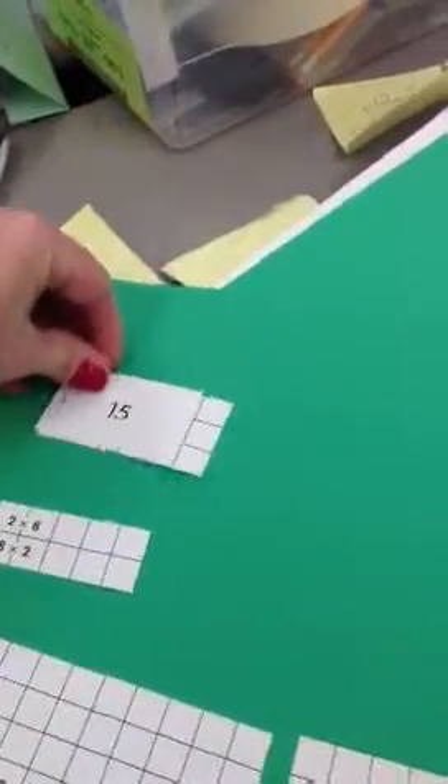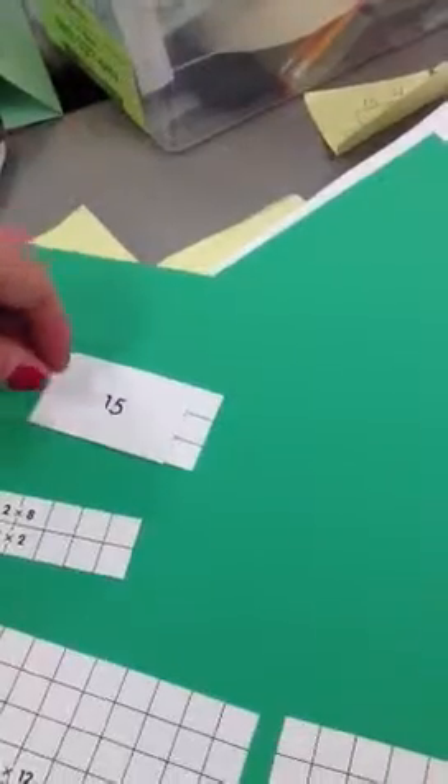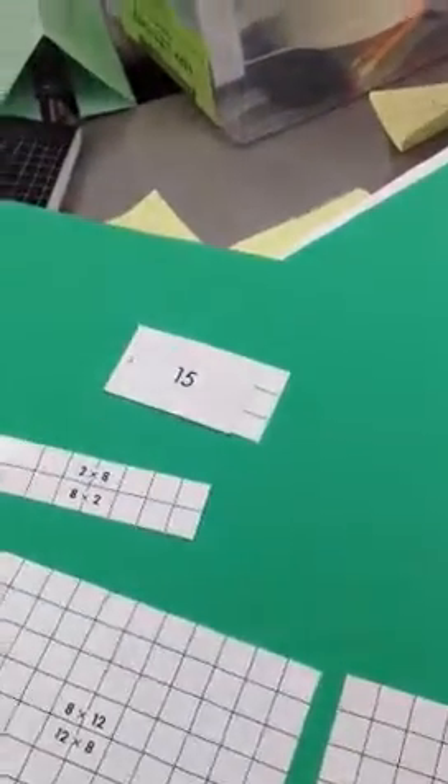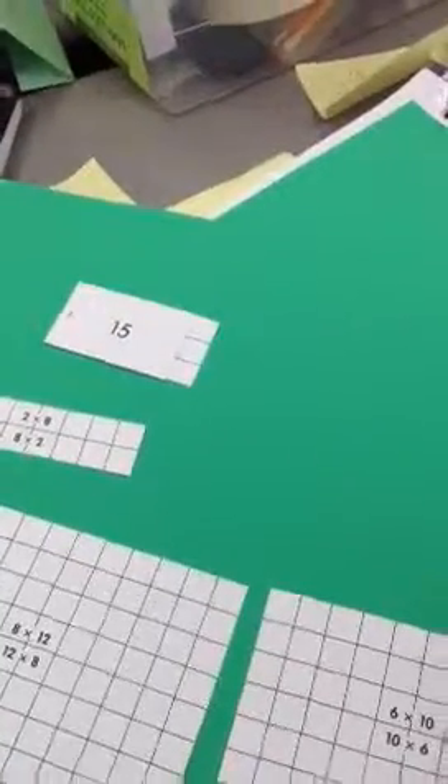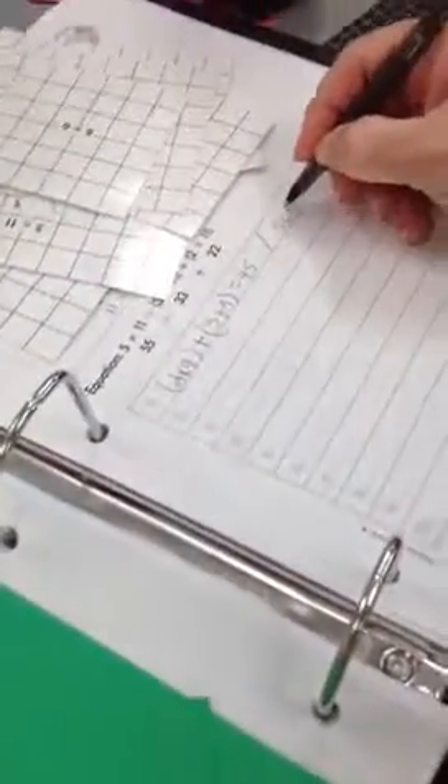I found a factor here of three, so I found a factor in my stack of three, so that'll fit there. So it'll be three by nine plus three by nine equals 45.